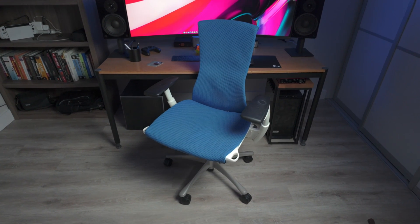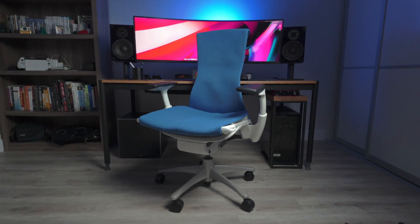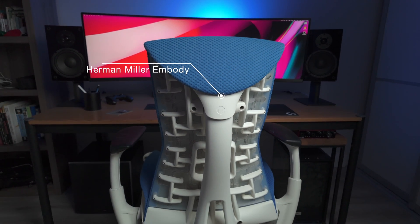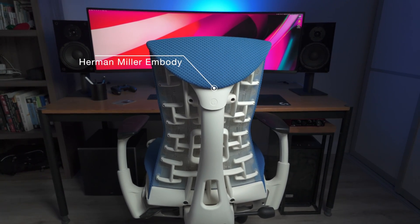My chair for the last few years has been the Herman Miller Embody. This is definitely an expensive option but it did come with a 12 year warranty so hopefully it'll be worthwhile in the long run. If you're shopping for a decent office chair, you should know that a lot of places will let you demo the chair for a week or two at home, which I did with this one and a couple of others at the time.